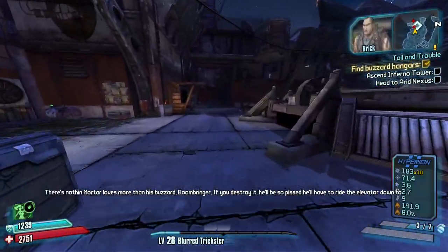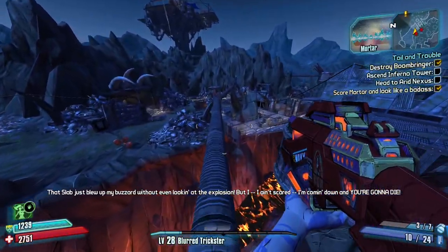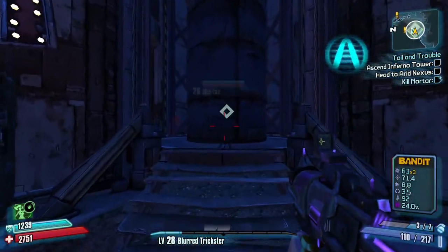I have to run a bit into the camp to update the objective, but once the buzzard is dealt with I just go back the way I came. Mordo is easy to kill and 5 buzzards should not be an issue either.